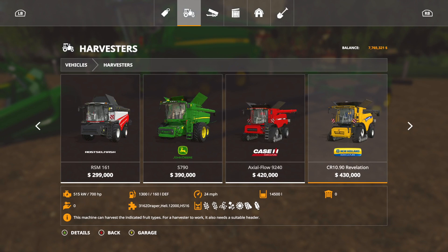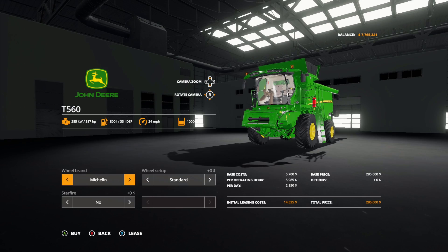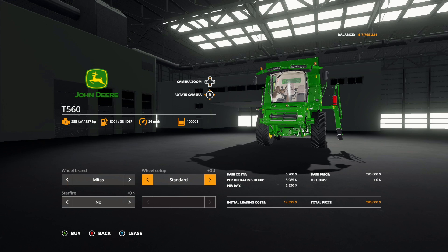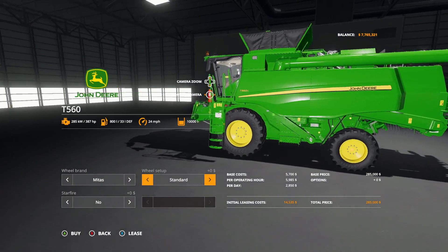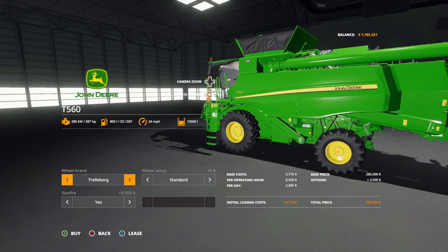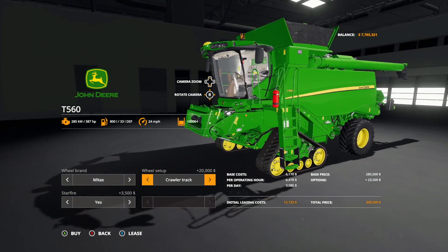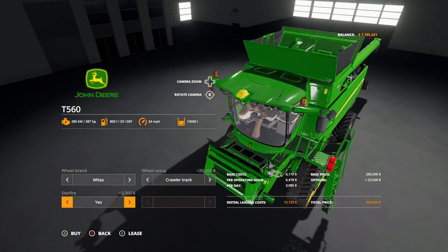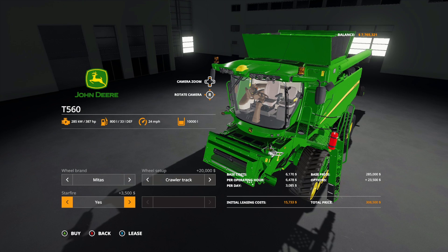Let's take a look at the John Deere itself — you can find it in harvesters. Wheel brands: we have Trelleborg and Michelins, nothing too crazy, but now we also have Midas tires. For those we still have standard, wide, and crawler track options. The crawler track actually looks pretty good on this one. We also have the StarFire on top — you can put it on or not, but unfortunately it does nothing for you, so I'd just leave it off unless you want the look.